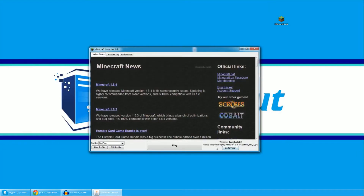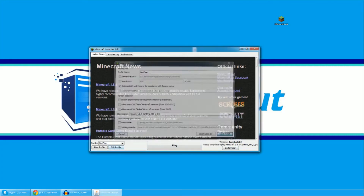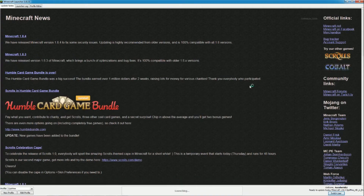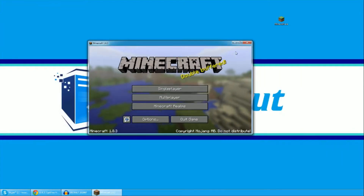You see right down here: 'Ready to update and play Minecraft 1.8.3 OptiFine.' It did everything for you — that is really simple. It saved it for you, everything. Let's hit Play. It'll do a little download like it normally does.